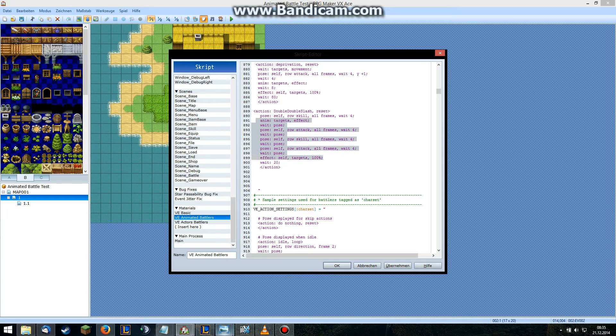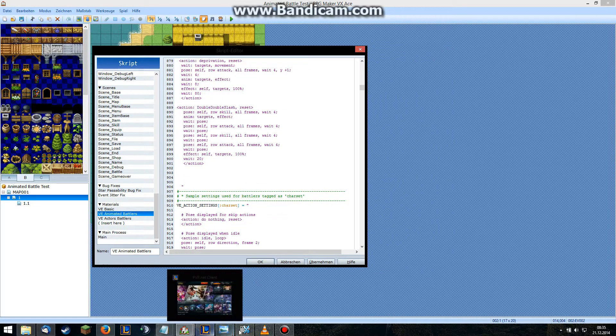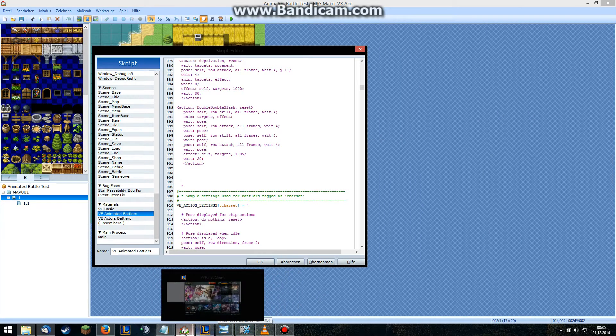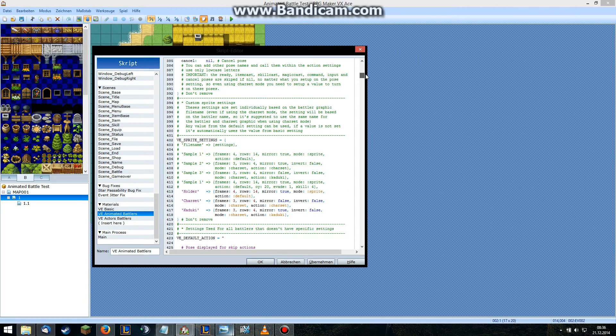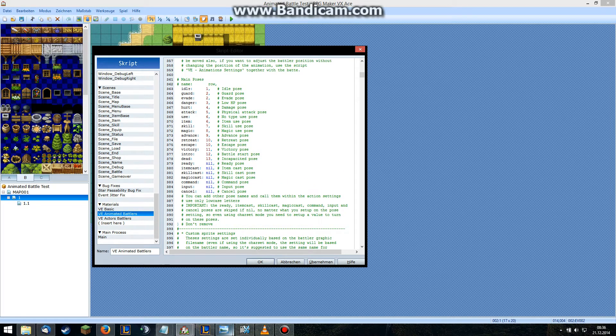Here's a bunch of things written down, but it's not that confusing if you look at it. 'Pose' refers to your character taking a pose from the sprite sheet. The row is the skill row. I think one is the attack row and the other is the skill row. Here you can see how the lines are called — line one is idle, et cetera. Line five is attack and line seven is skill.